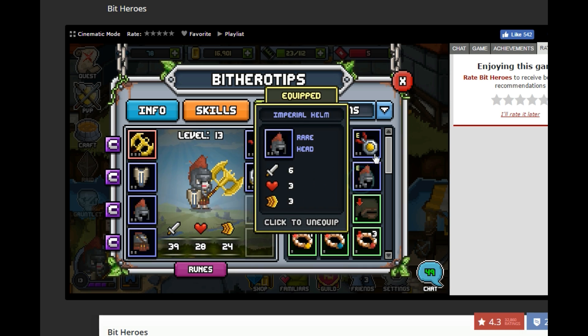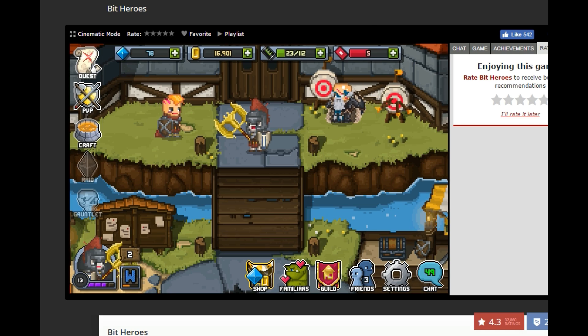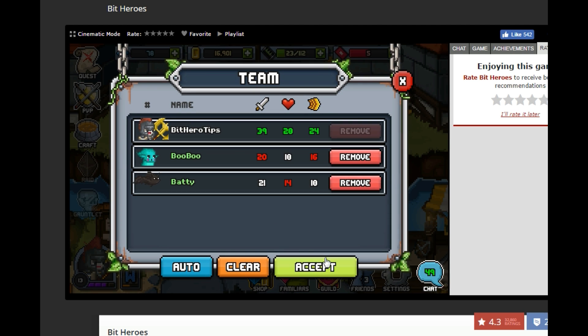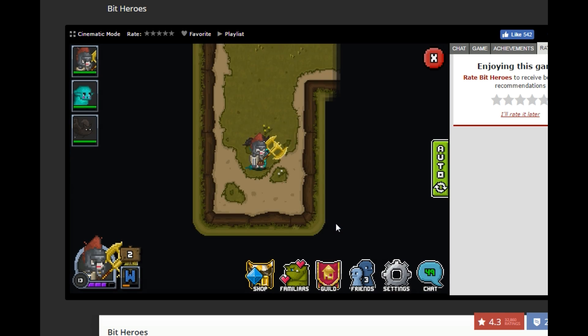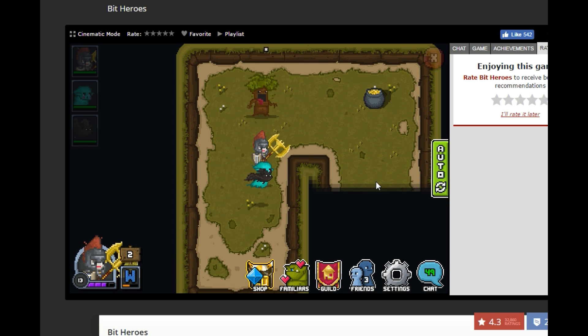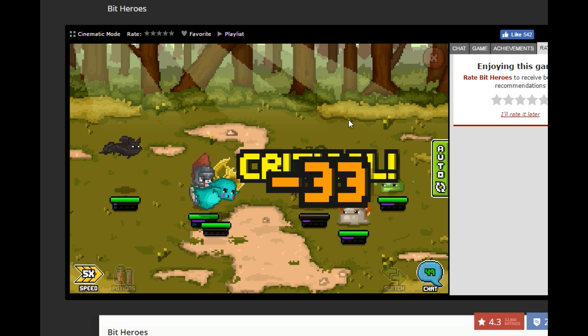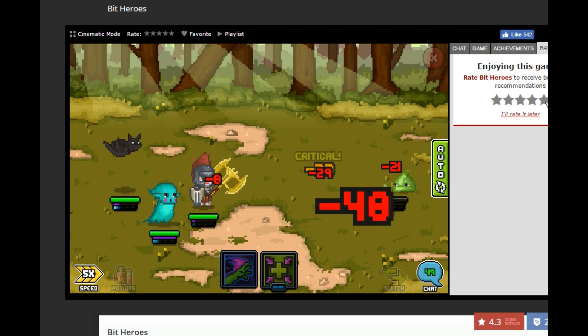I'll put my gear back on. We'll do one more flag and end this video. Now we're battling a boss — every three flags you're going to battle a much more difficult boss. You want to pay attention on the boss if you're not leveled enough to kill them easily on auto.